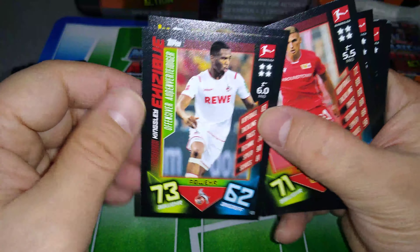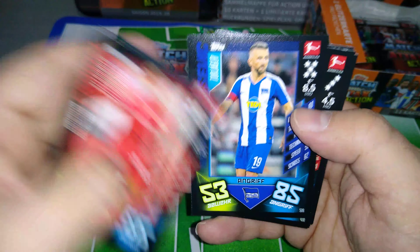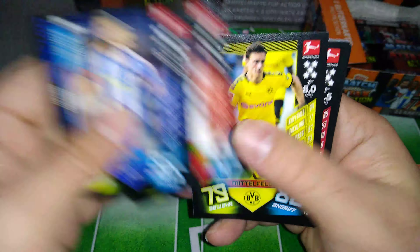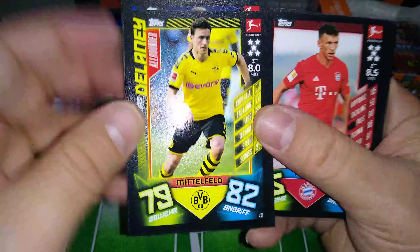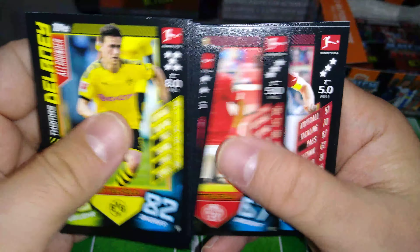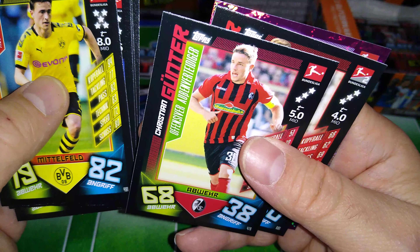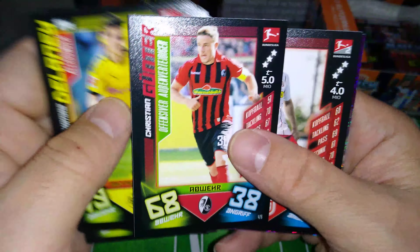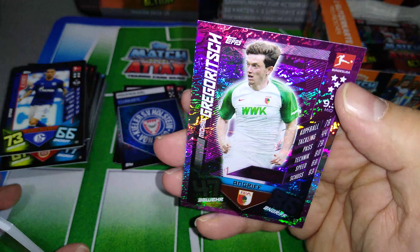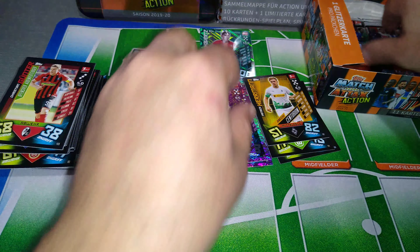Hazard for Cologne. Promo for Union Berlin. All-rounder. Here's a top scorer — Ibišević, the Bosnian at Hertha Berlin. All-rounder Delaney, Denmark and Borussia Dortmund. Perišić in his new kit on loan at Bayern Munich. Christian Günter offensive-minded for Freiburg. And finally we get Grigorov, Augsburg, match winner.